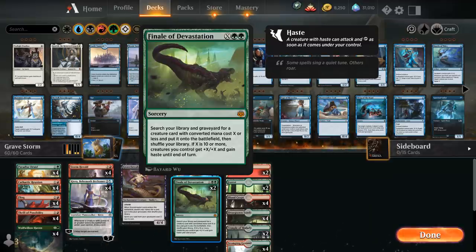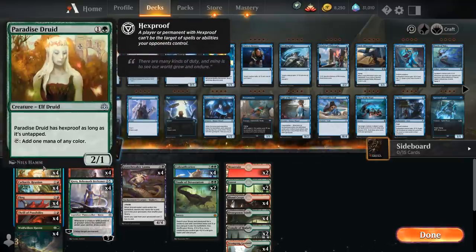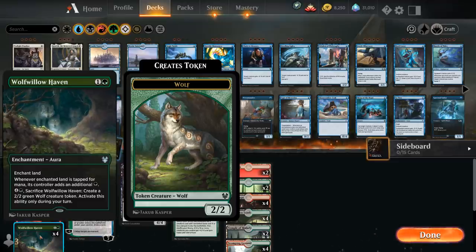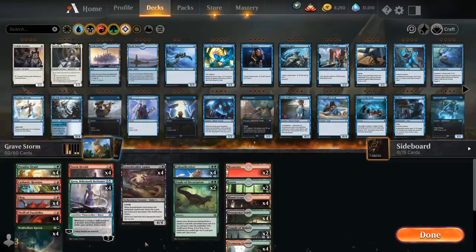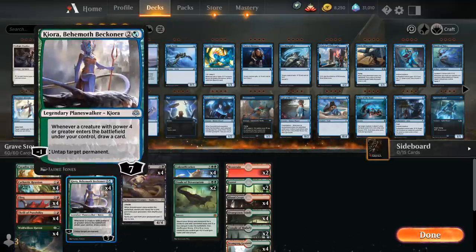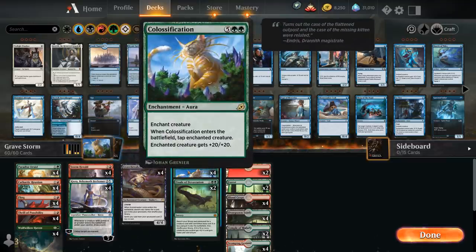It is pretty pricey, but that's also why we're playing mana creatures — Paradise Druid can also fix our mana, as well as Wolfwillow Haven, which is pretty nice with Kiora since we can enchant a land and then untap it with Kiora to effectively make 2 extra mana instead of just 1. We've got our ramp with Paradise Druid, Wolfwillow Haven, and Kiora, so every now and then we can also just hardcast Colossification if we get to 7 mana.